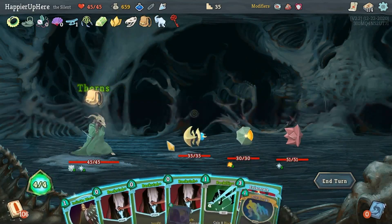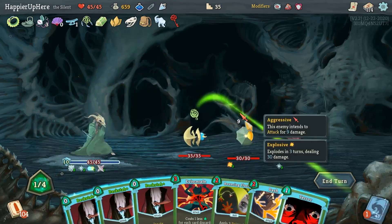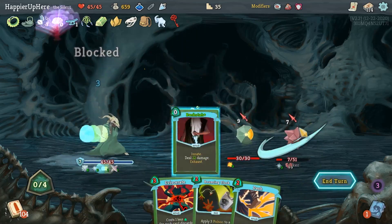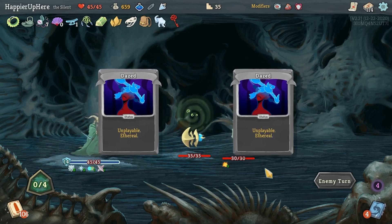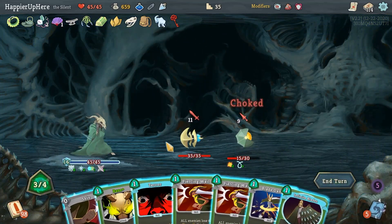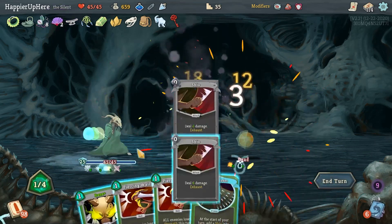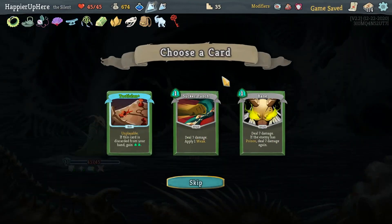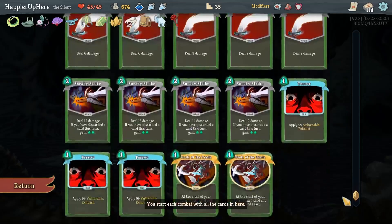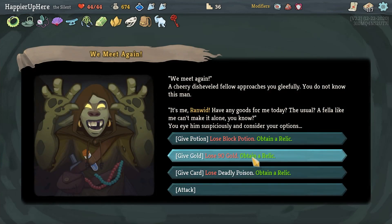Do After Image at the beginning every fight. After Image, Infinite Blades, Backflip, Terror - get rid of this guy so I don't take more damage. Next, try to kill the Exploder. Blade Dance, Terror, Shiv, Shiv, Shiv, Bane for a kill. Got a Block Potion. Tactician, Sucker Punch, or Bane - I don't have any Sucker Punches or Tacticians so let's go with the Sucker Punch.